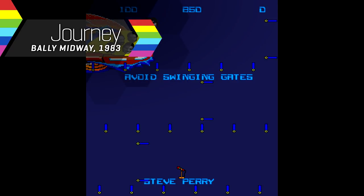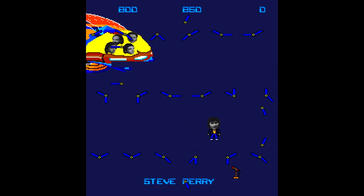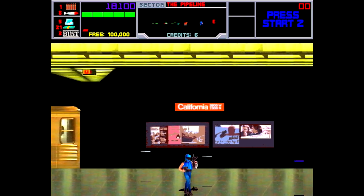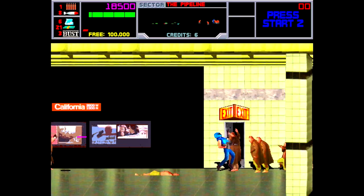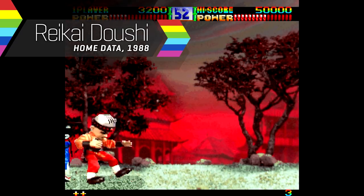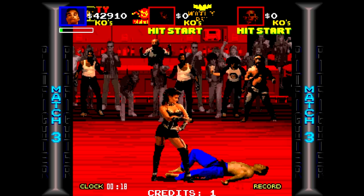Digitised sprites were fashionable for a while too — images taken directly from photographs or video of real-life subjects. The earliest example is Journey, which featured black-and-white images of the band, but the technique wouldn't become commonplace until the early 90s. NARC was a very early 32-bit arcade machine, with thousands of on-screen colours and hugely impressive digitised sprites for its time, and unabashed ultra-violence paired with realistic images certainly caused controversy. The realistic characters and large number of animation frames found in fighting games were a good fit for digitisation. Rekai Doshi and Pit Fighter paved the way, but it was one game in particular that flung such sprites to the forefront.